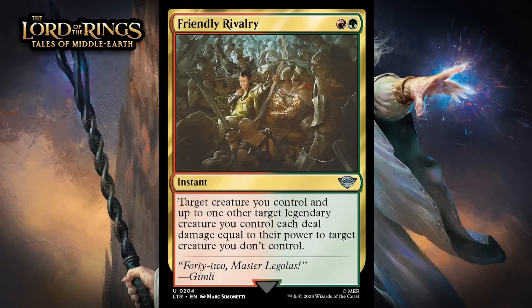Next, there's Friendly Rivalry, which for a red and a green is an uncommon instant. Target creature you control and up to 1 other target legendary creature you control each deal damage equal to their power to target creature you don't control. Even without a legendary creature, this would be a very good removal spell. If you do have a legendary creature, this will be capable of killing pretty much everything for only 2 mana. It does have the downside that this type of removal always has — if you aren't careful, you can get 2-for-1'd. But if you pick your spots right, it's going to be amazing. And it's an instant, so finding those spots is pretty easy. Giving this a B.